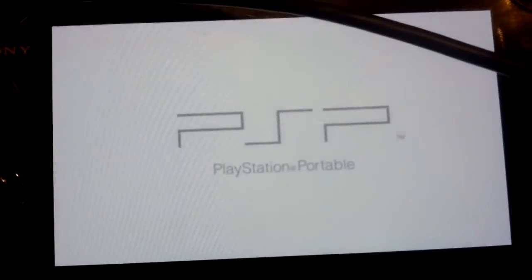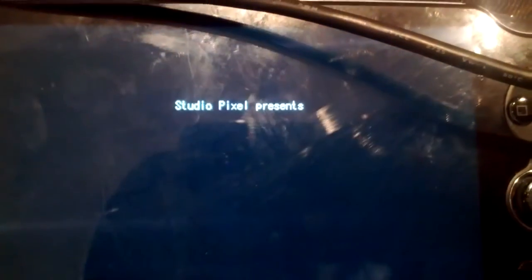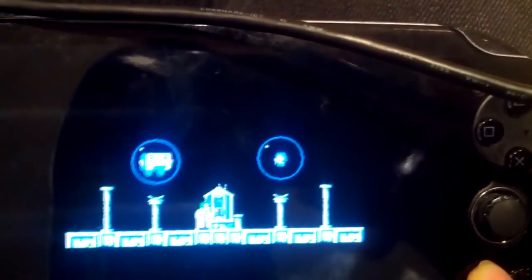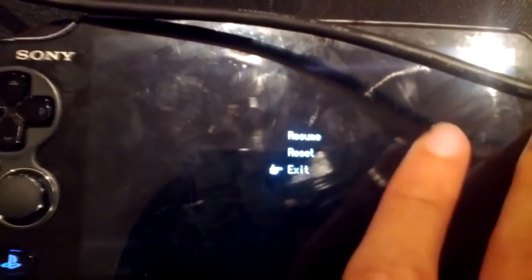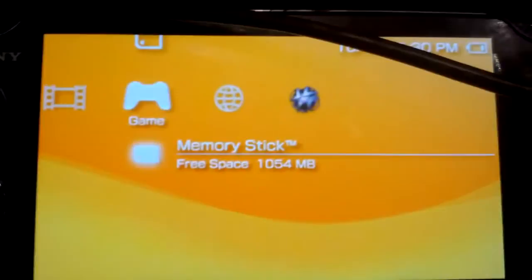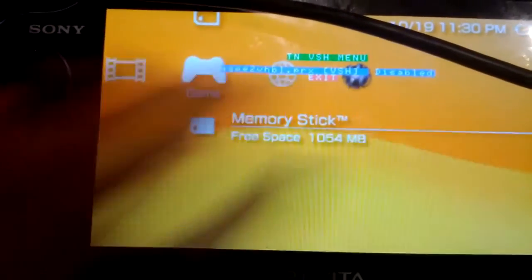Just a side note — not all homebrew will work with this plugin, because some homebrews were made to be run in the PSP/game folder, but most should work. If you think you're doing something wrong, I suggest trying Cave Story first since it's been proven to work. If it doesn't, leave a comment and I'll try to answer. If this video helped you, please like. If you want to see future PS Vita hacking and homebrew tutorials, subscribe — I'll be making more videos as hacks come out. Anyways, I'll see you guys later.